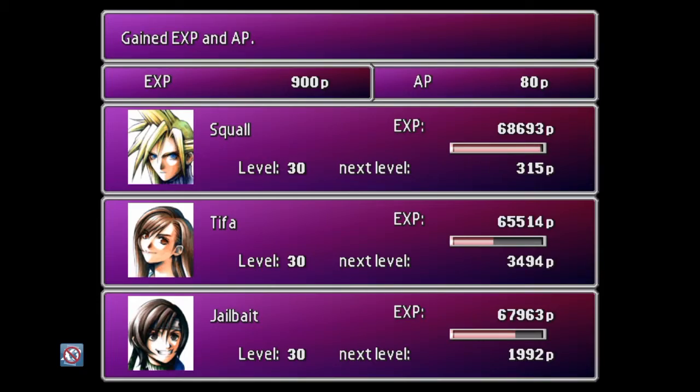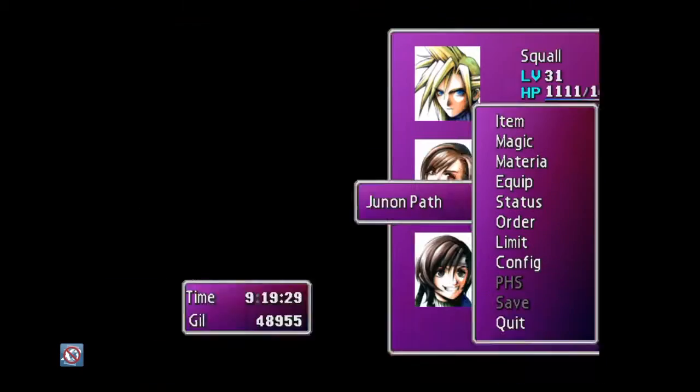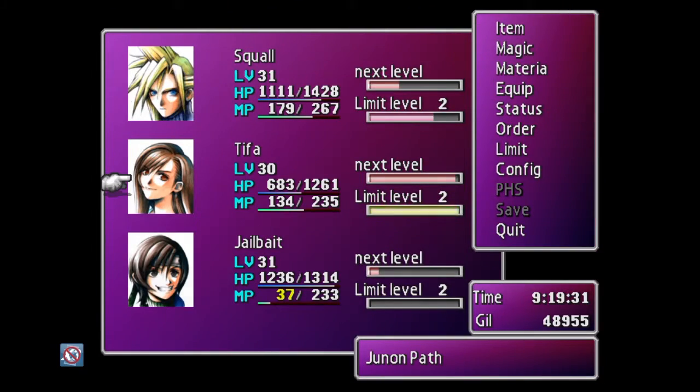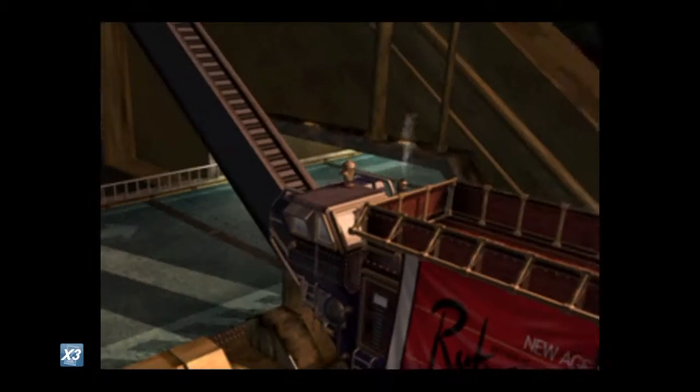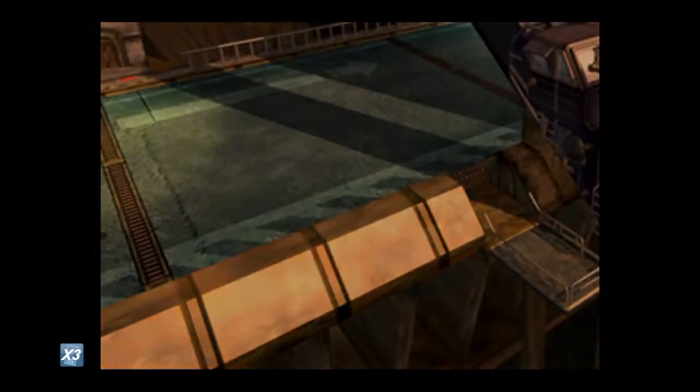As you'll be under-leveled for this area, it's really recommended that you make sure to cure completely between each fight, because one slip going wrong and you might actually lose out. Both enemies have strong attacks, and one of them has poison attacks which will take you out over turns.